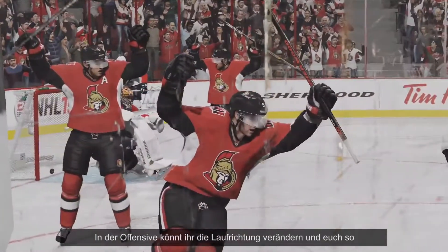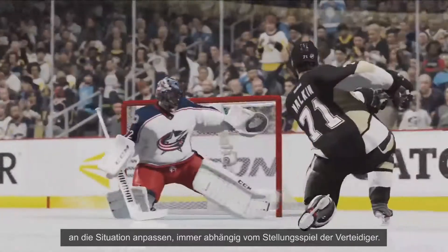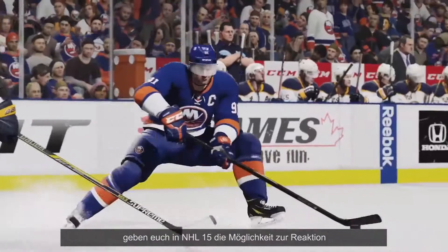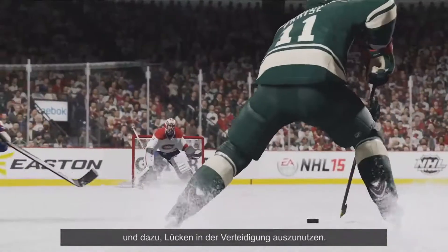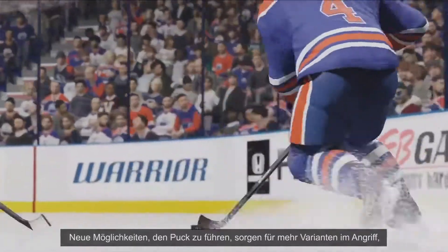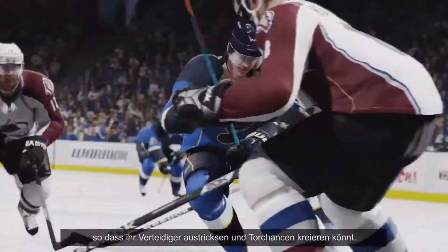On offense, a controlled glide allows you to assess the situation and make decisions based off the position of the defenders. From a glide, 45-degree cuts and size-up dekes in NHL 15 give you the ability to react and take advantage of gaps you see in the defense. One-touch and loose-puck dekes add additional weapons to your offensive arsenal, allowing you to embarrass defenders and create scoring opportunities.